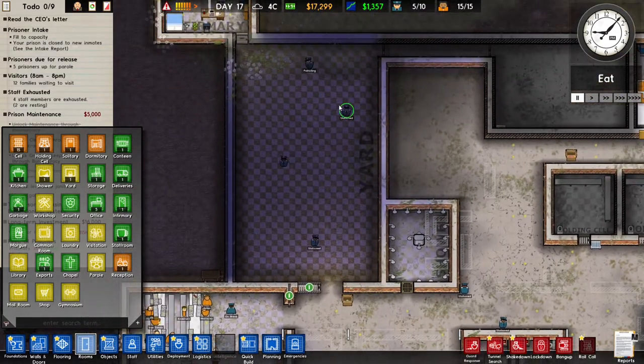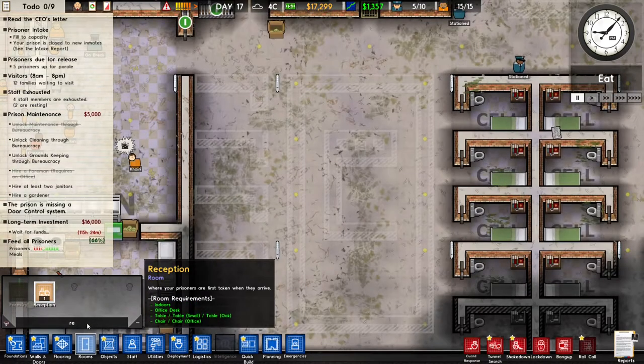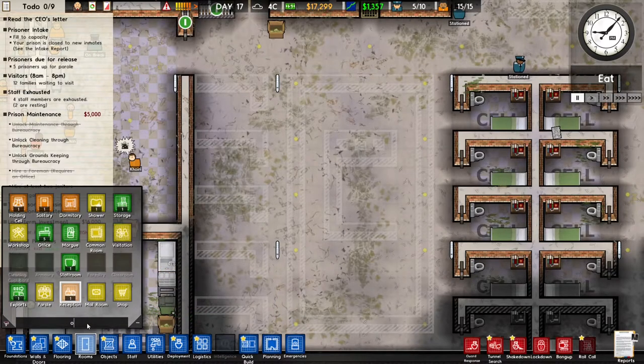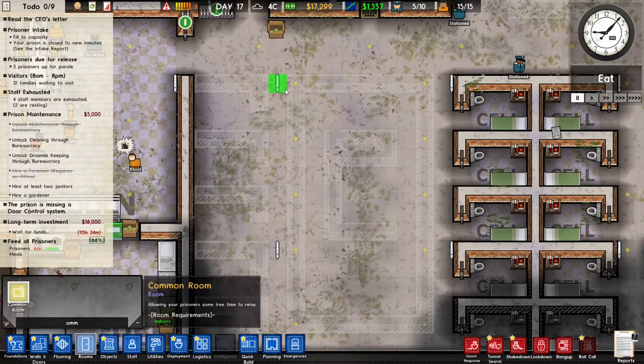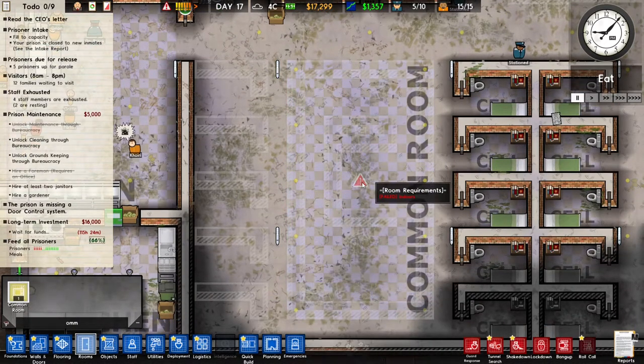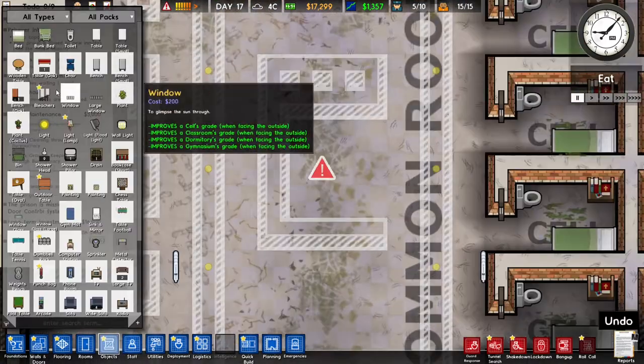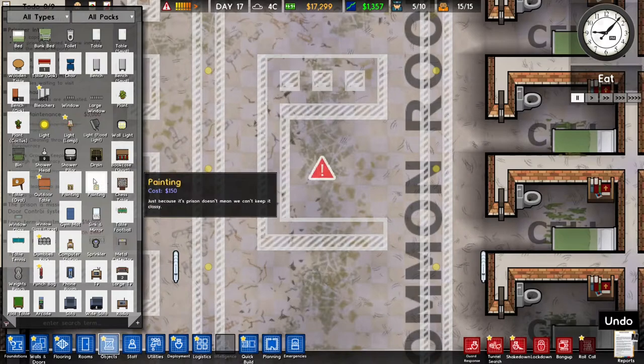First things first, we can start with the recreation - with the common room. So this is going to be the common room, right? It has to be indoors - it is indoors. I'm just going to pimp this out and I will be back.